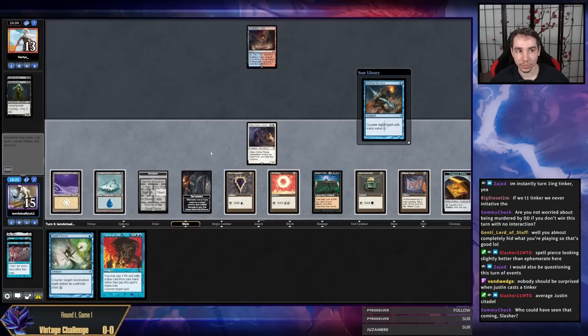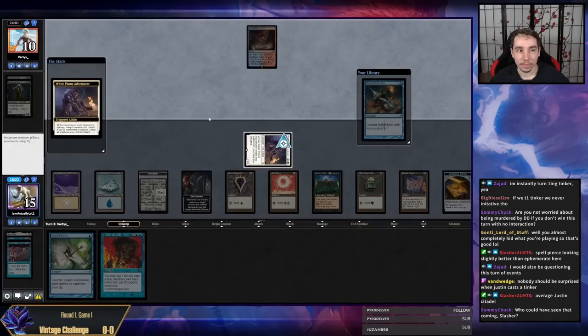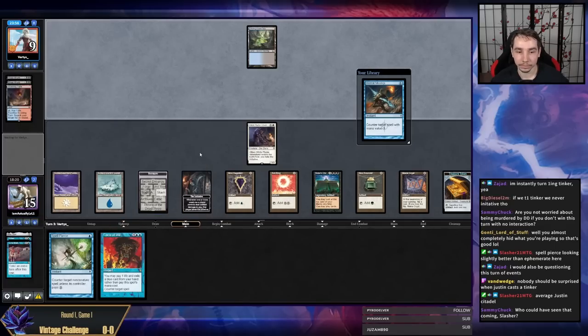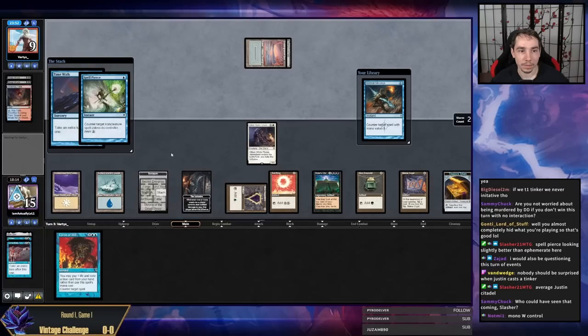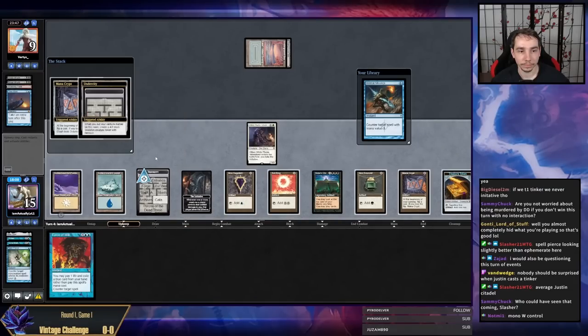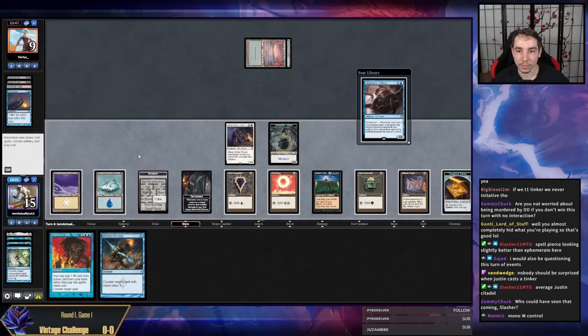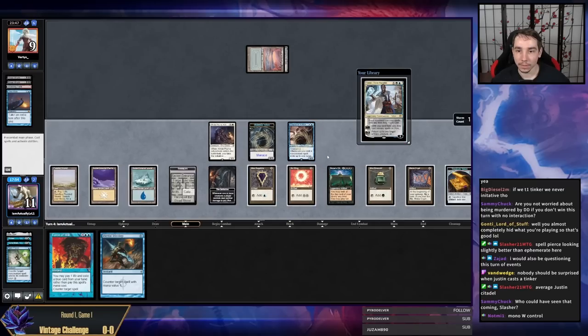We bricked but I think we shouldn't die — we have Misstep, Pierce, Force. We get another permanent with the Catacombs next turn. I think I'm just going to Pierce this. How close are we on the Citadel — two, four, six, eight — we need two more non-land permanents. That's one. There we go.